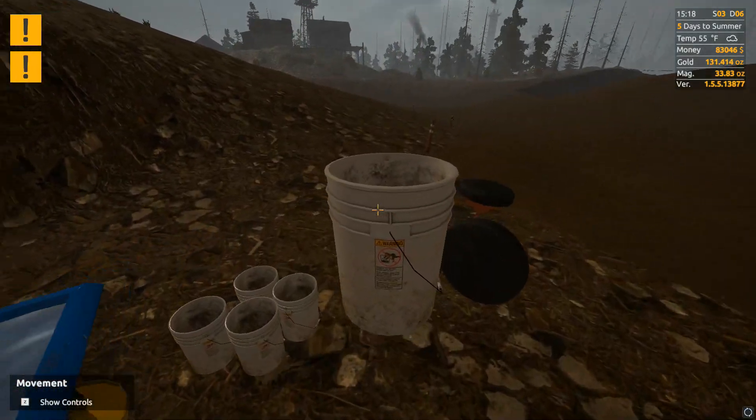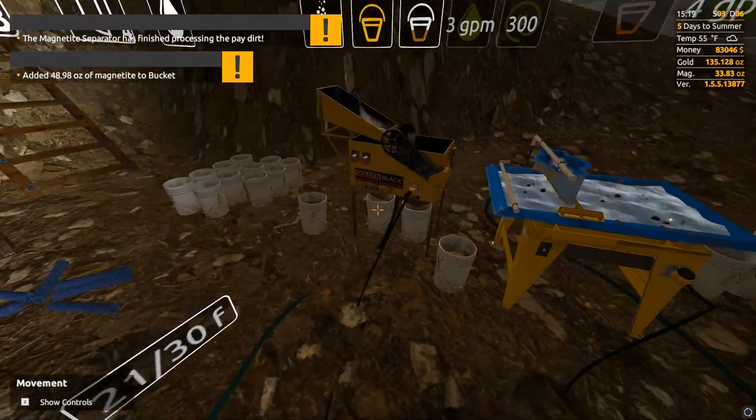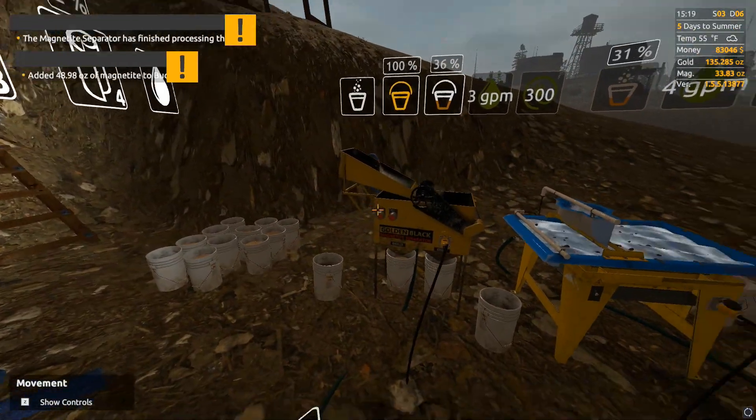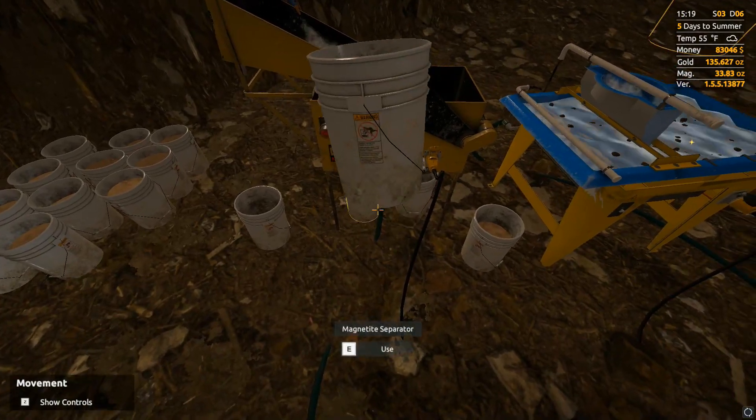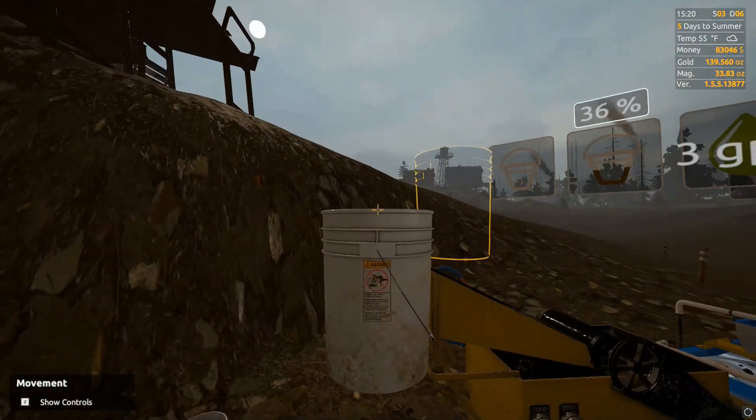Breakdowns have been plenty. That seems a little low — 50 ounces of magnetite seems quite a bit on the low side for a duplex jig bucket.